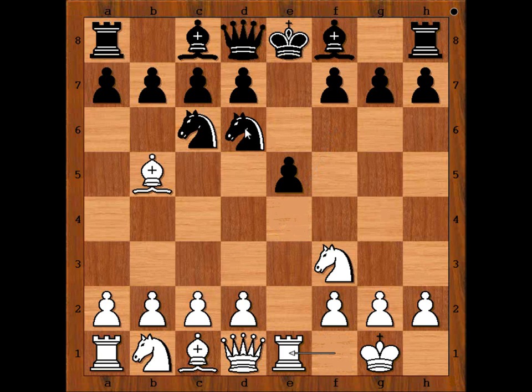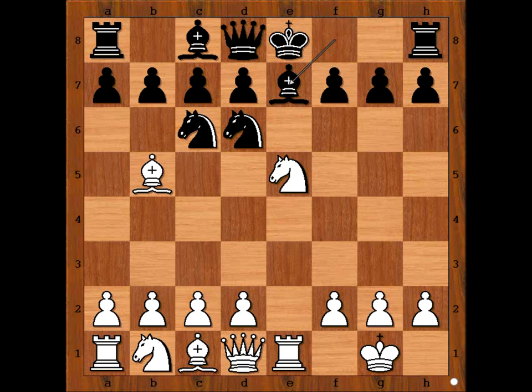In this game we have rook to e1, Nd6, Nxe5. There is no time to capture the bishop on b5 because of Nc6, discovered check, winning the queen. Anand played bishop to e7, blocking the rook and preparing to castle. Bf1, saving the bishop.